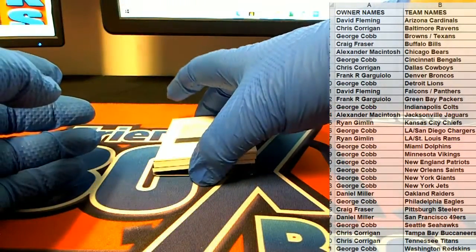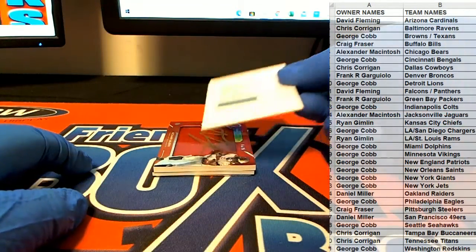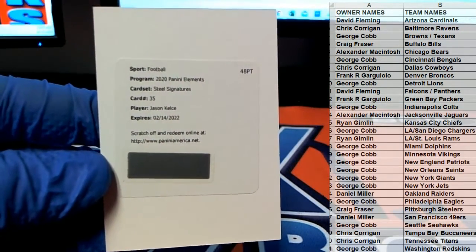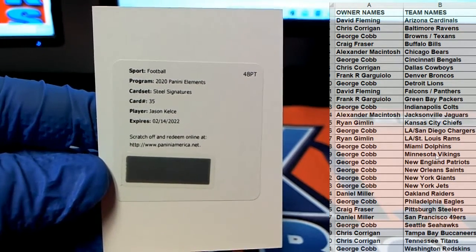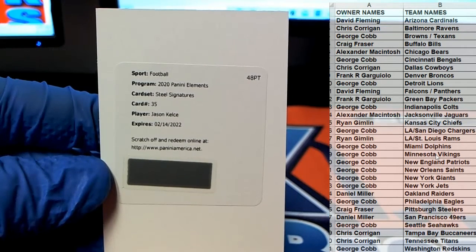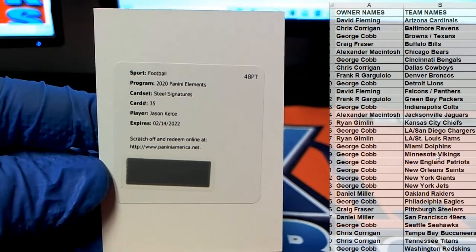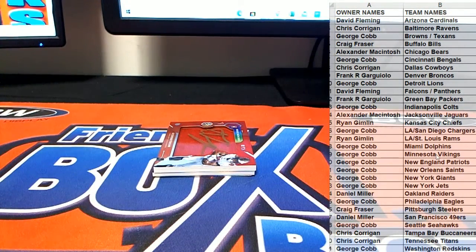We got a redemption — that's a good start. Man, this product is so fire. I wish this was live because I know it's awesome — steel signatures. Jason Kelce! Look out. I wish that was live, I'd like to see that. He's the Eagles, right? I thought it was Travis at first. Yeah, steel signatures right there. Eagles! Daddy — there you go, George C — that's coming out to you.